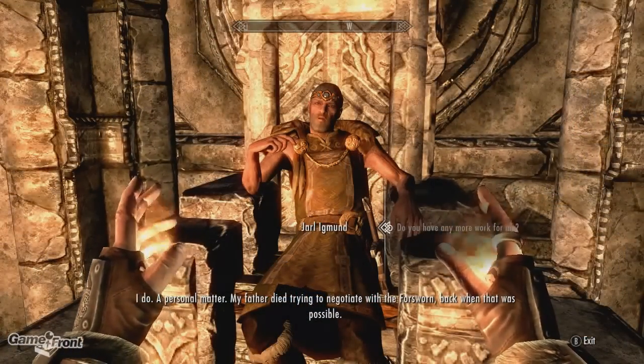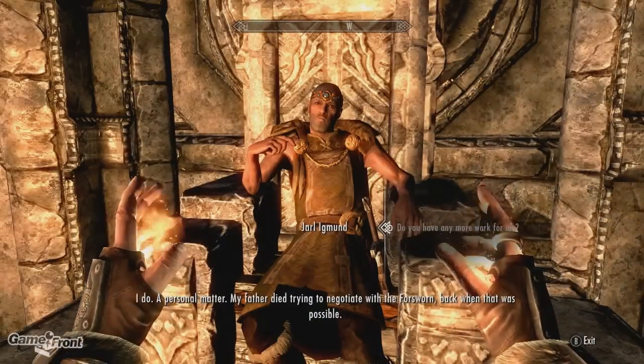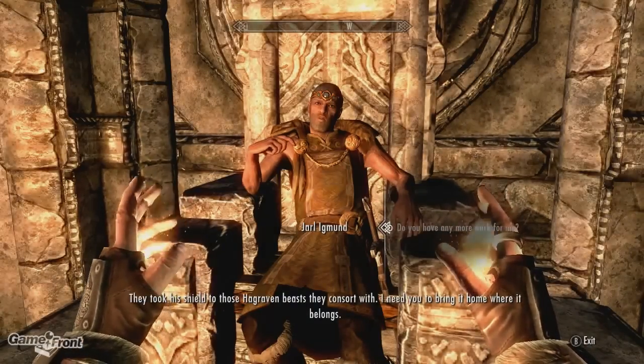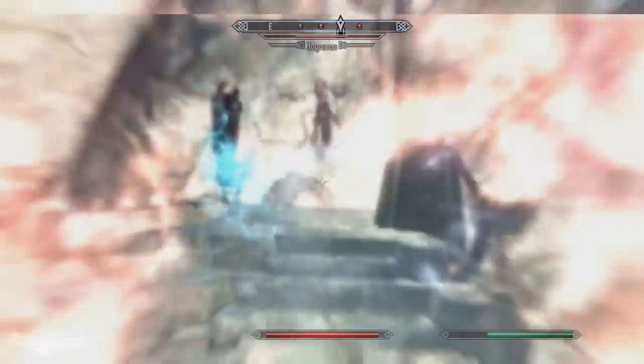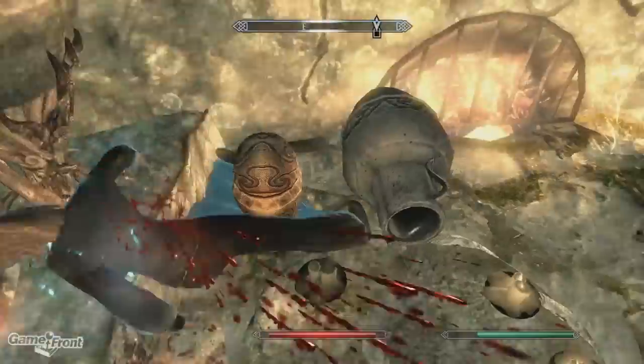A personal matter — his father died trying to negotiate with the Forsworn, back when that was possible. They took his shield to those Hagraven beasts they consort with, and he needs you to bring it home. This is a much harder dungeon, so be prepared for the fight, and remember you have to be level 20 in order for this quest to appear.